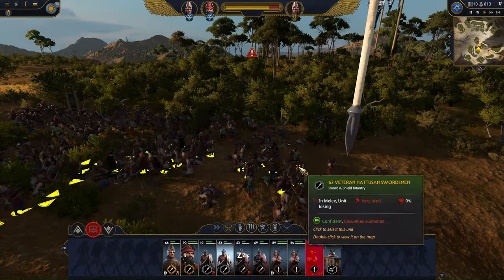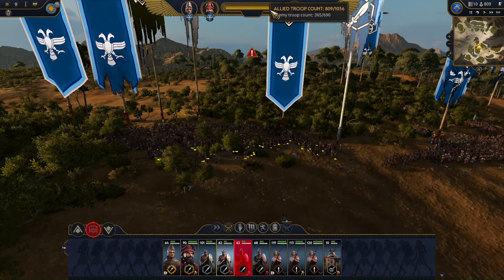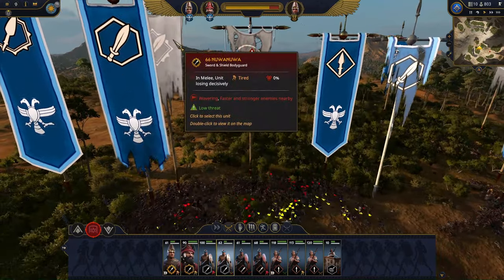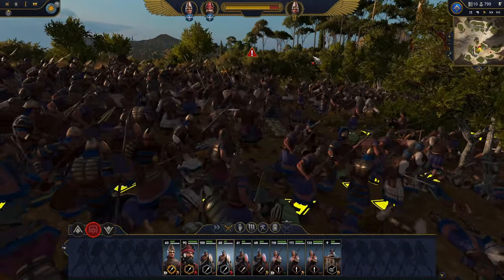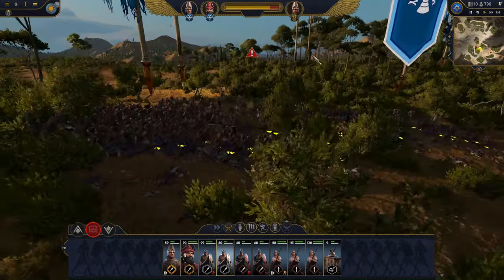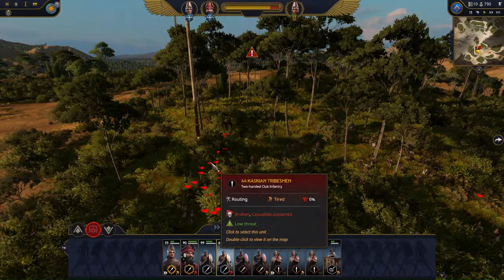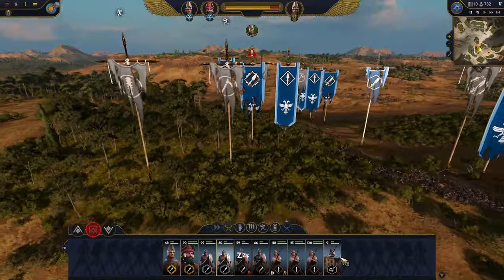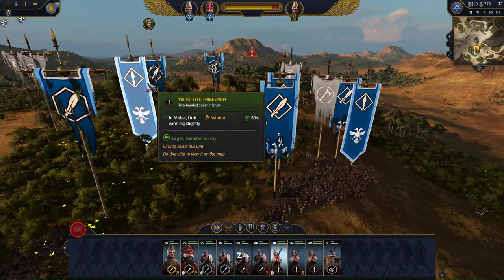Our center took a lot of heat, unfortunately, but it was necessary for the victory. They are routing — once the enemy general starts to rout, we should be in a good position to finish this quickly. The tribesmen are routing and the axemen are also routing. Our chariots took some heat, unfortunately.